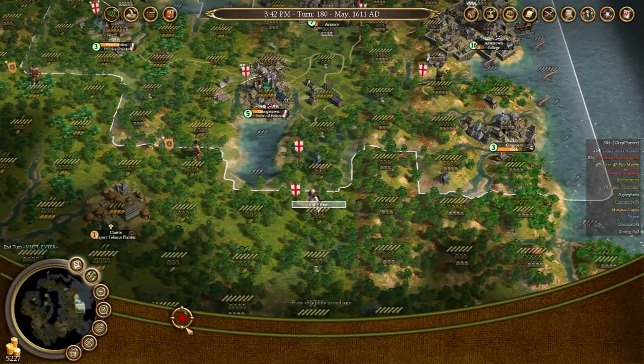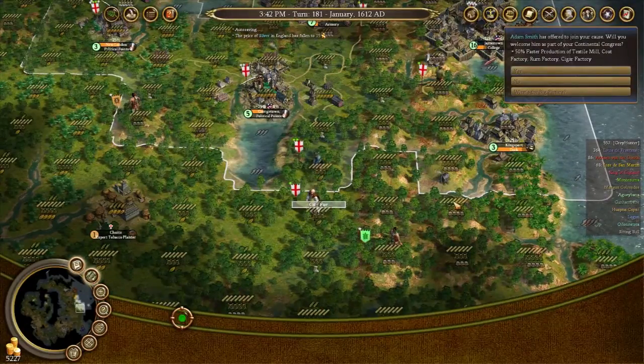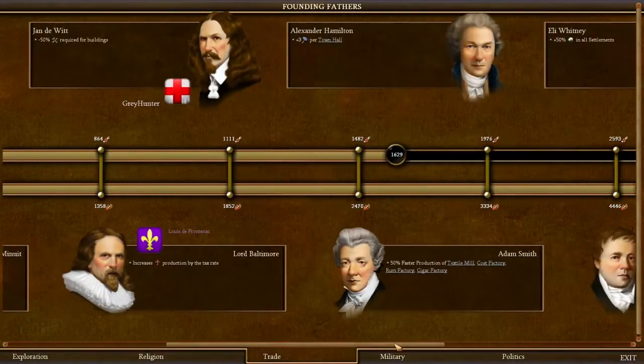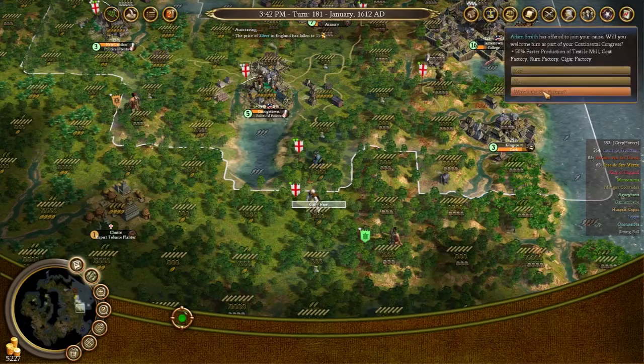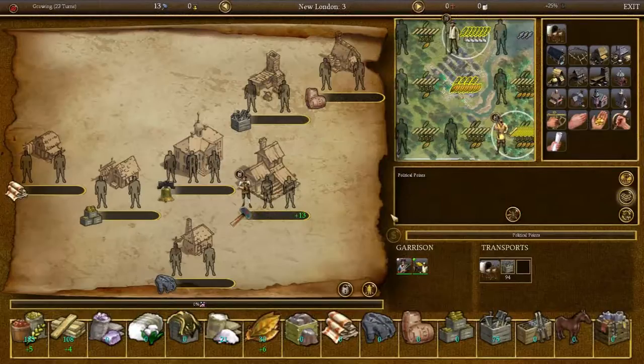You can found a settlement next turn. Adam Smith is off to join your cause — plus 50% faster production in textile mills, coat factories, rum factories, and cigar factories. Adam Smith could be good, but we don't need him right now. He's not providing any significant benefit to us.